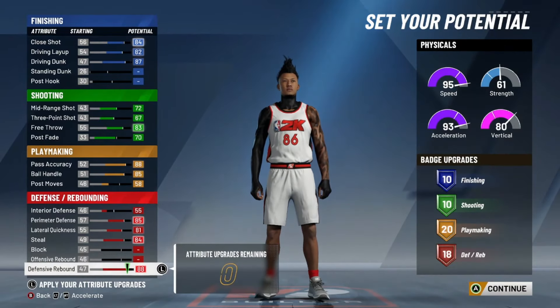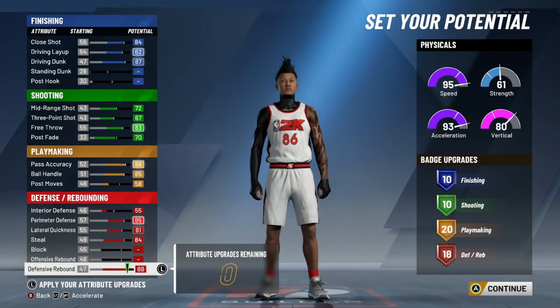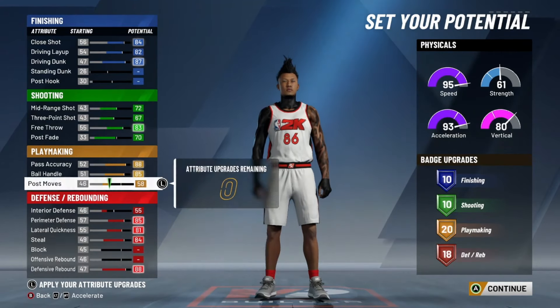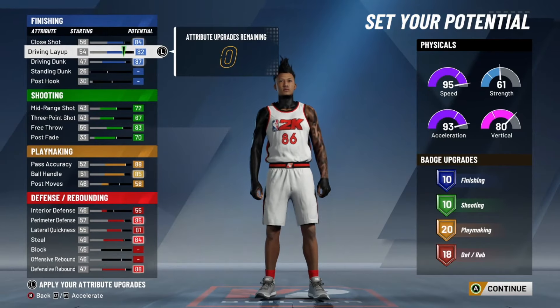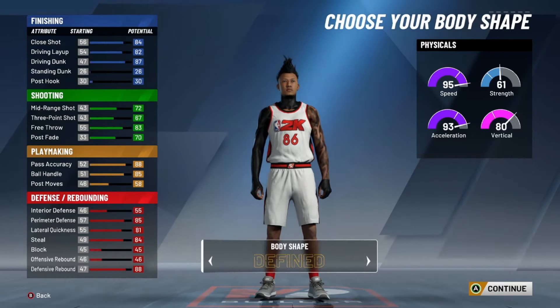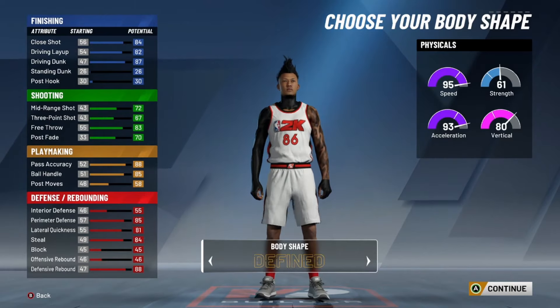Your badges should look like 10, 10, 20, and 18. This is the best version you're going to get out of this build. You could take some defensive off to get more finishing, but all you really need is 10 finishing — I'm going to show you why. The body type doesn't really matter, I went with the fine body type. I'm tired of my player looking bulky. It makes your player look good on the court.